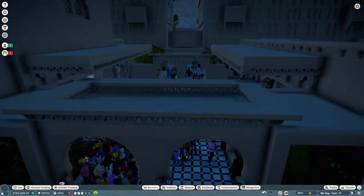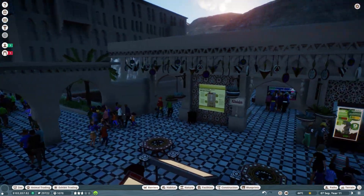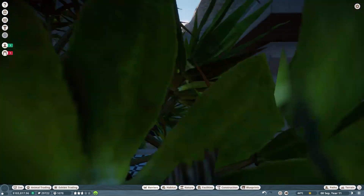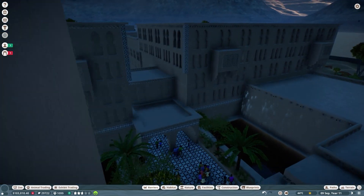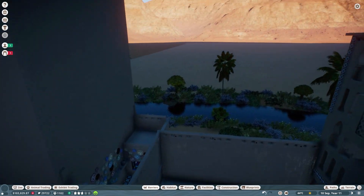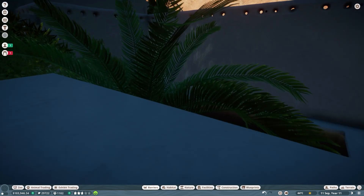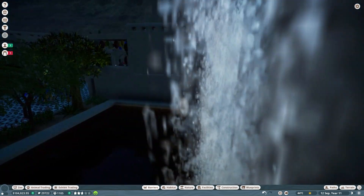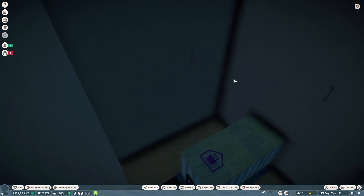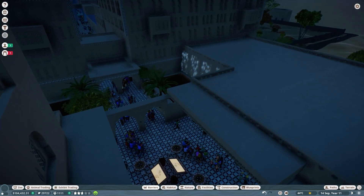Our beetles seem to be doing well. I still haven't lit up this place — I am going to do that. Maybe I'll do it off camera; let me know if you want to see me do the lighting in here. These waterfalls — I'm not sure how much I like them because there's only certain angles where you can actually see the water falling. I might need to pull them out a little bit off the walls.